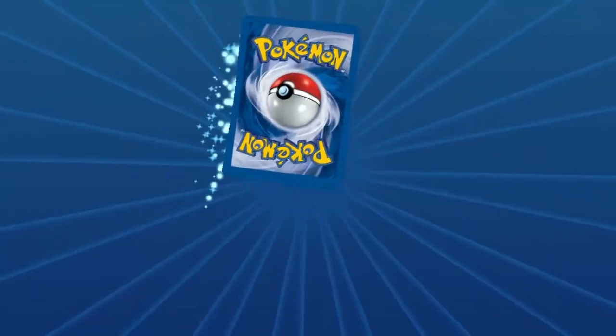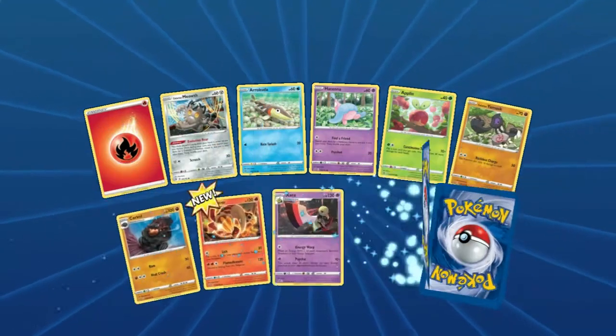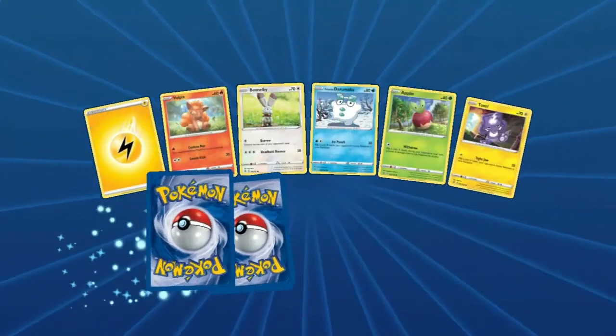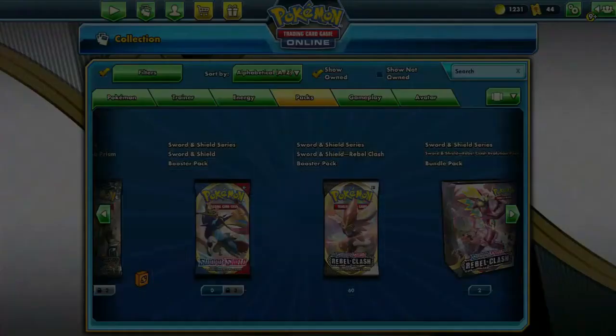All these cards — we gotta get Galarian Mines, gotta get into the Phalanx. We're doing okay. Obviously we would like to see a single Eldegoss. A handful of Boss's Orders would be unlikely — that's probably gonna be a card we're gonna be grinding for.